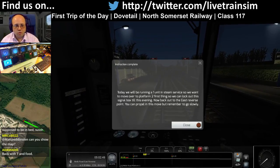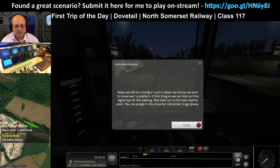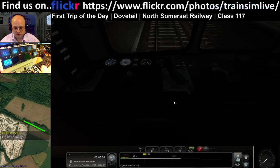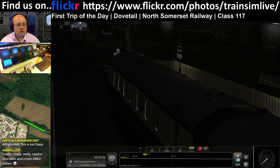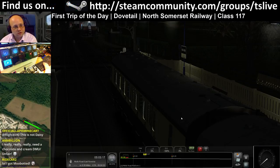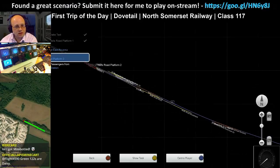Today we'll be running a one unit in Steam service. We want to move over to platform 2 first thing so we can lock out the signal box until this evening. Now back out to the east reverse point. You can propel on this move but remember to go slowly. We're going to be reversing back to Mel's Road main line, all the way back to the reverse and then coming forward to there.